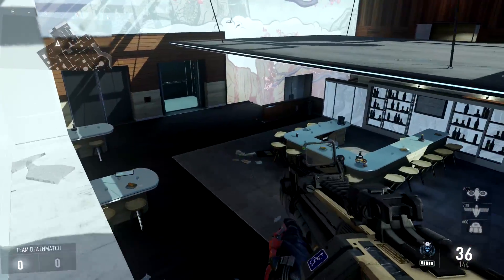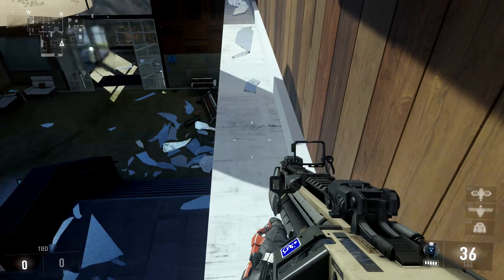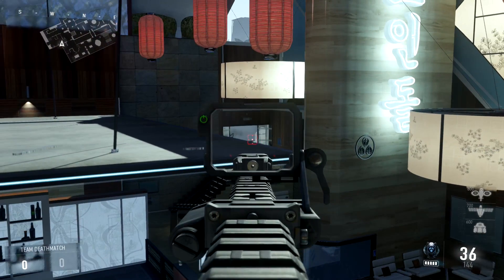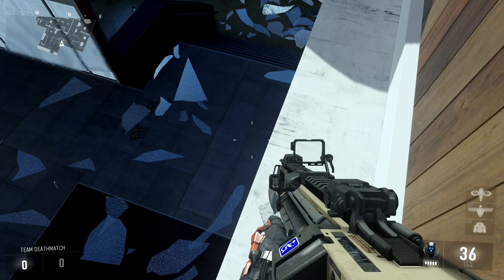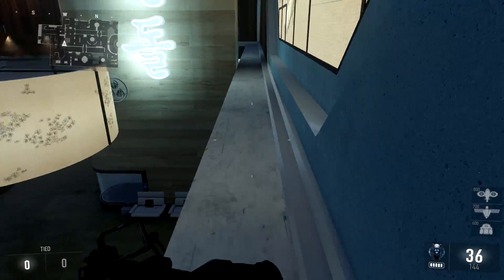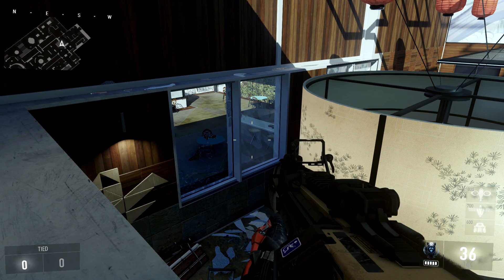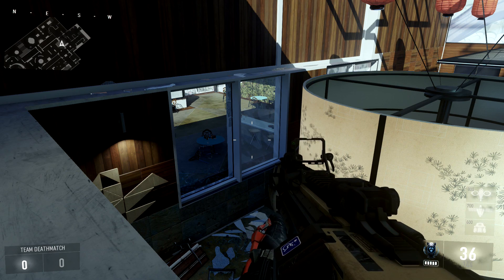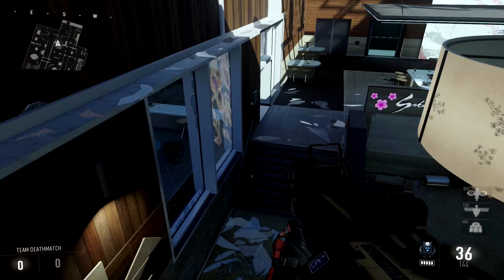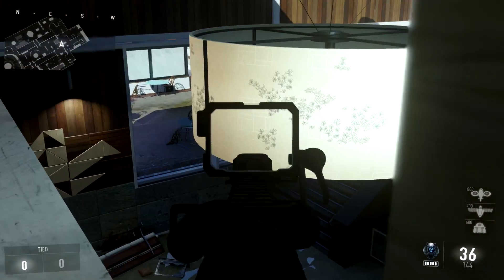You can get up on top of these ledges here — not a lot of people know about this — but this ledge goes all the way around the back part of the room. You can sit up here and take people out coming from that doorway, that doorway, the doorway underneath you. It gets you a lot of kills. I never knew about this spot until about the third week playing Advanced Warfare — I saw somebody jump up here, tried it, and got a ton of kills.